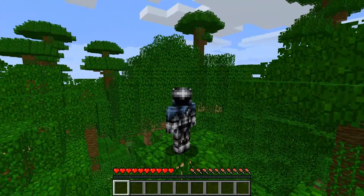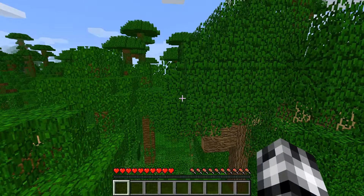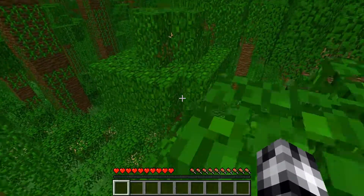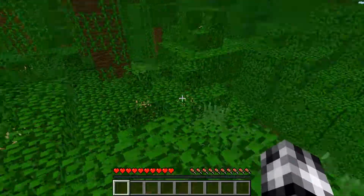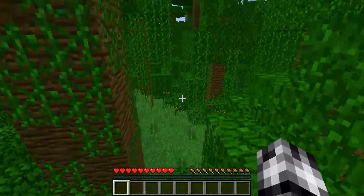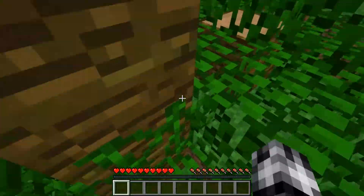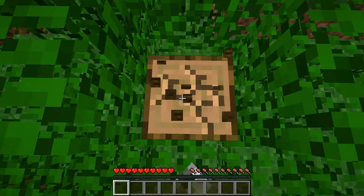We are, as you can see, in a jungle biome and I do not like starting off in jungle biomes because I have no sense of direction in here. So I want to try to get out of here as quick as possible without dying. I guess I could chop down this little tree stump, get some wood real quick.